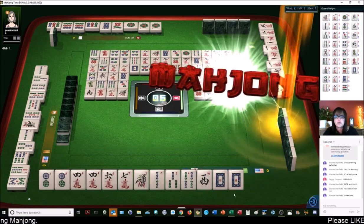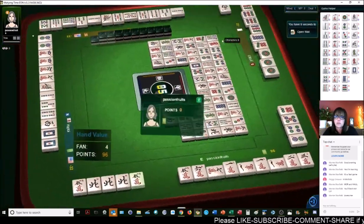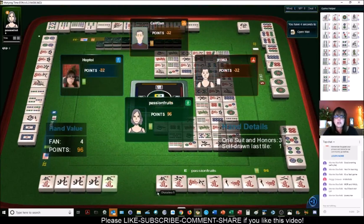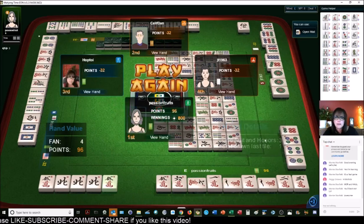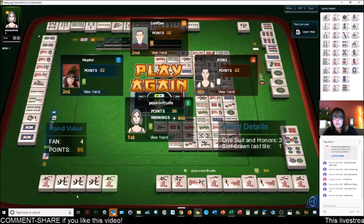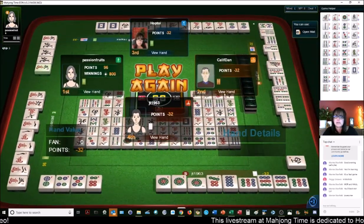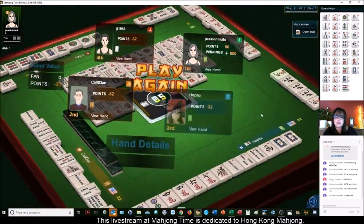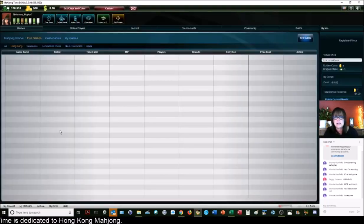They self-picked a win. The player across from us was in one whole suit — one-suit full flesh. Here we have a half flesh. Since they self-picked, we all pay. One-suit half flesh with a pung wins. The full flesh would have been expensive. Over here they needed a west — and we had a west. I did not want to throw that west. I hope that gave you an idea of how to play defense — when you fold, watch discards and exposures and make decisions accordingly.